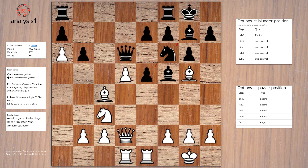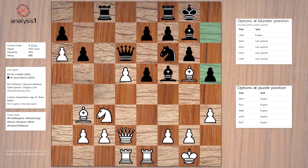Blunder position option 4: h3, Rook to c8, Bishop to b3, h5, Queen to e3, Rook to e8.